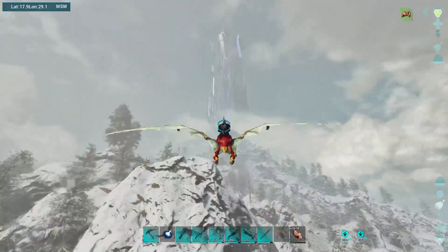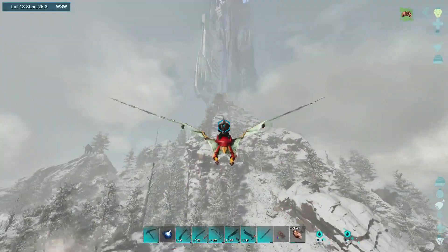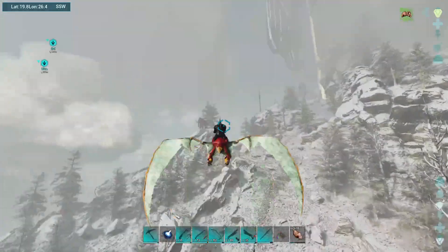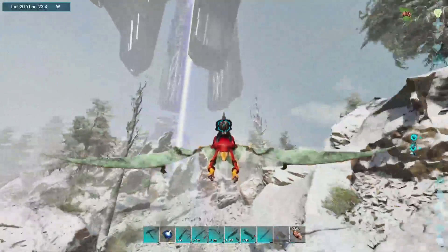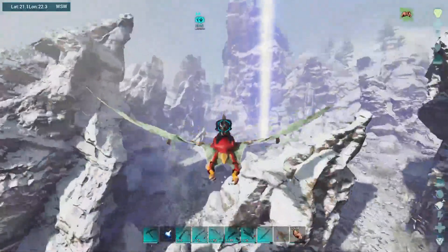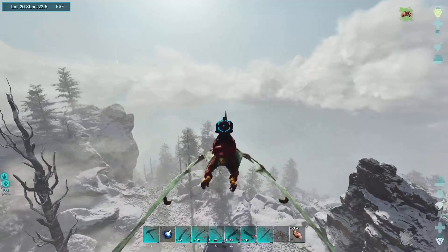Up here, as you can see, the clouds are about level with the top of the mountain. The metal mountain over there can actually have the clouds roll in where you can't see anything, and since gigas spawn there, that can be a pretty dangerous situation if you're up there on an Argy.